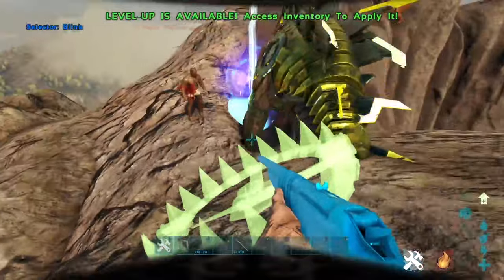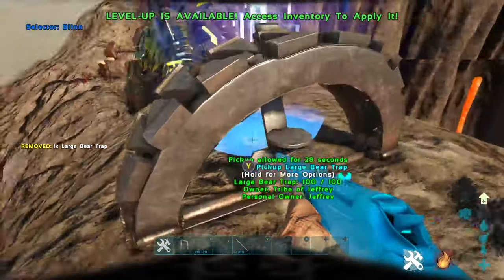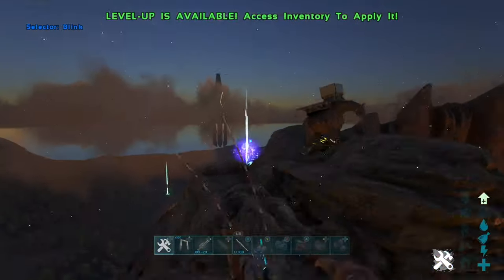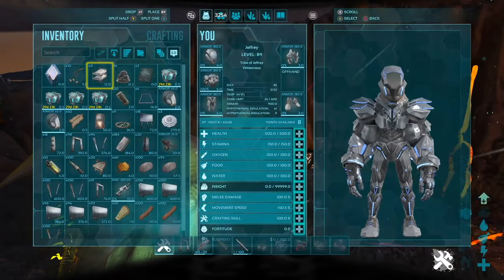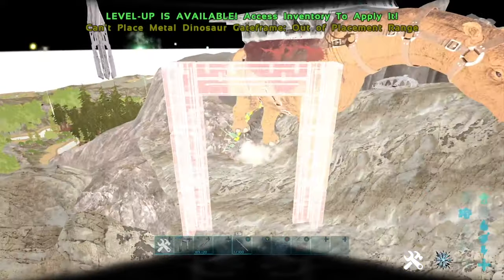Another really effective cheap method of countering soakers is by spamming bear traps everywhere, so they either have to break them or walk over them to soak your base. Once their dino gets stuck in a bear trap, the only way to counter it is by interacting with it and holding the demolish button for around 10 seconds — hopefully by that time they'll already be dead.